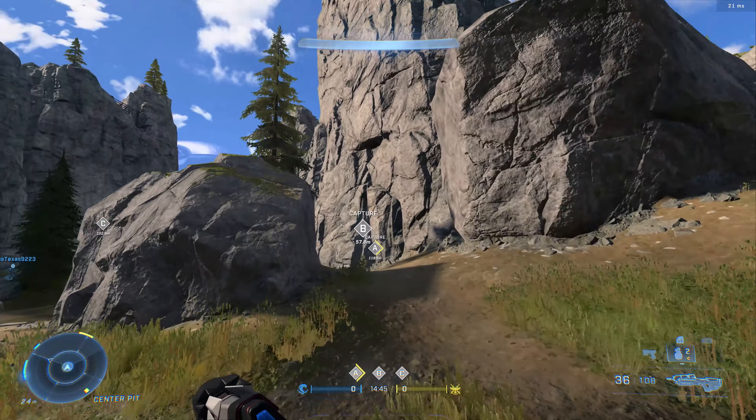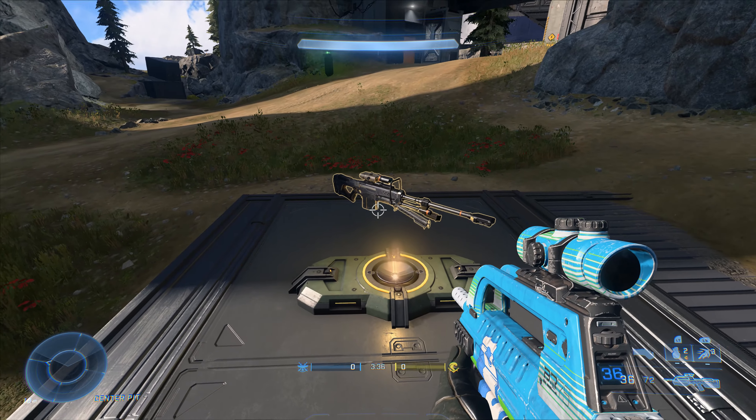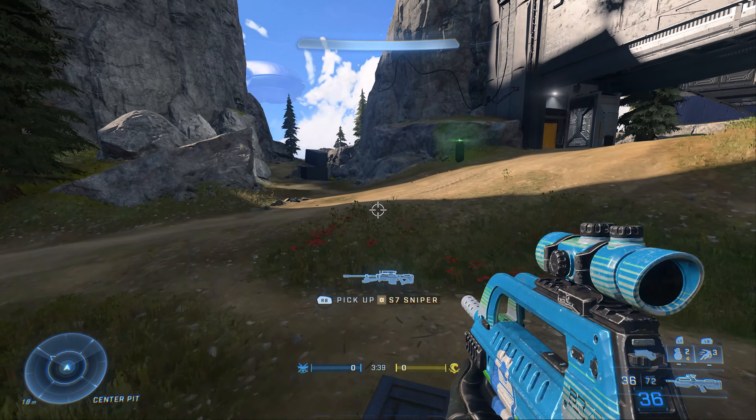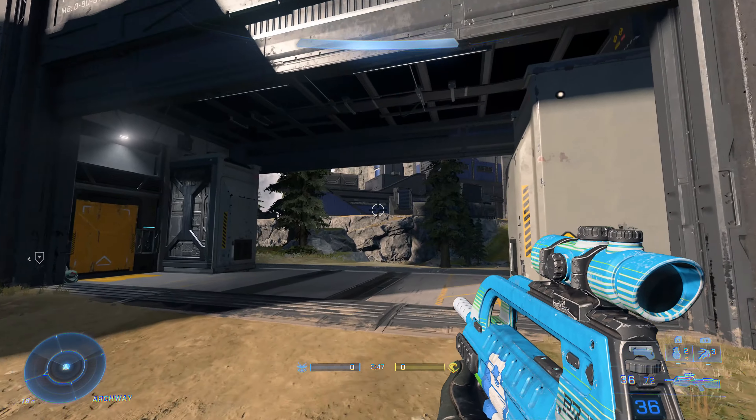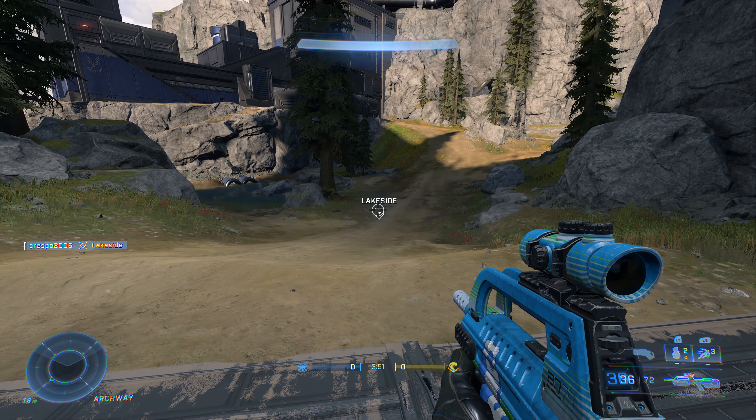The other thing I want to address is the middle power weapon has a perfect overview from the Cobra base, meaning they can see what the power weapon is and when it's going to spawn. Meanwhile, the other side cannot see it at all.